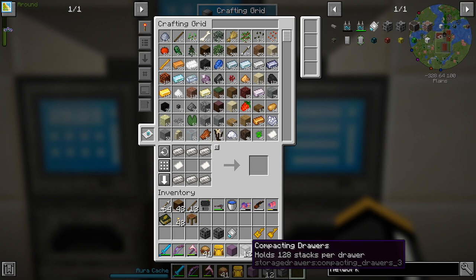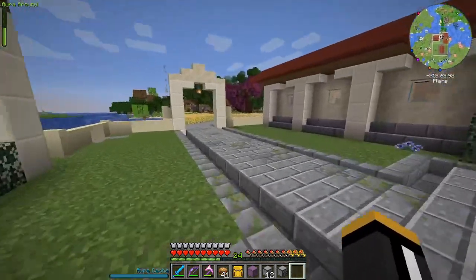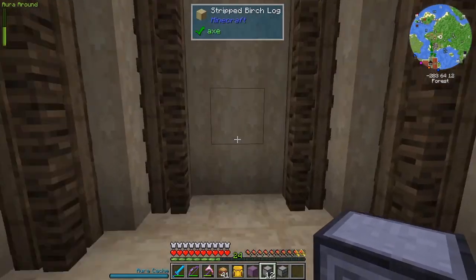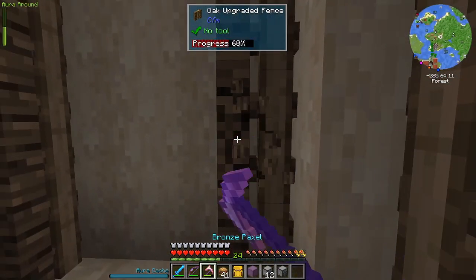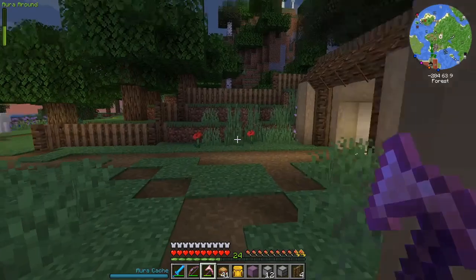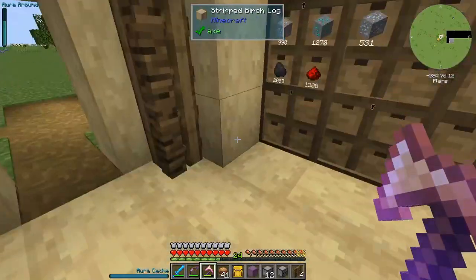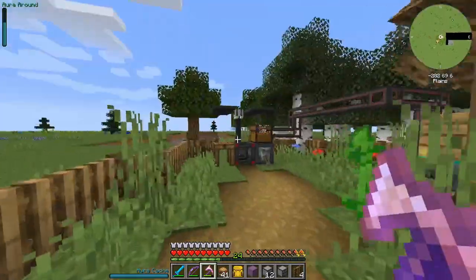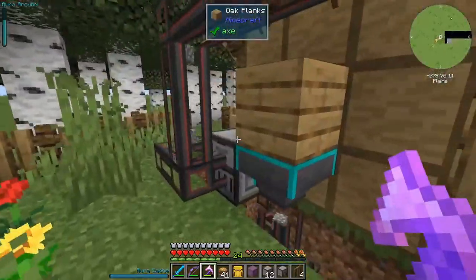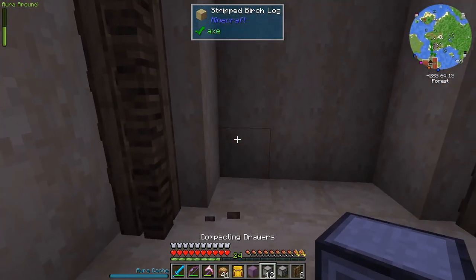We're also going to set up a bunch of compacting drawers for the ingots after they're processed, and we're going to be using Mekanism to process the ores and double them. I wanted to set up the compacting drawers in here. This is basically my little copper age build that brings us into the mining dimension, and there's a parallel build in the mining dimension. This is where all our stuff is coming in from the quarry, pouring out a huge area. Everything is getting dumped in these drawers, and if I ever want anything I have to come here to get it — that's what we're going to change today, starting from the end and working our way backwards.